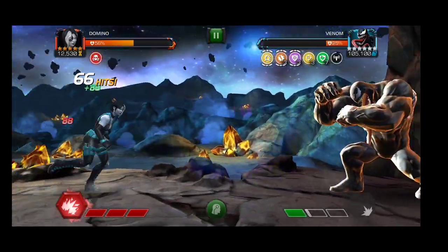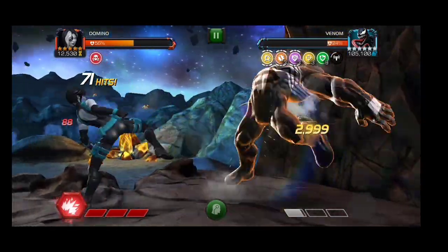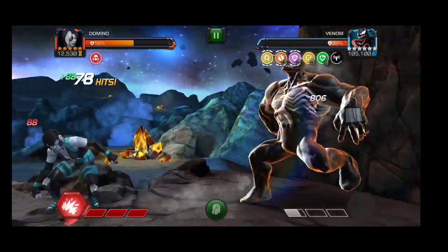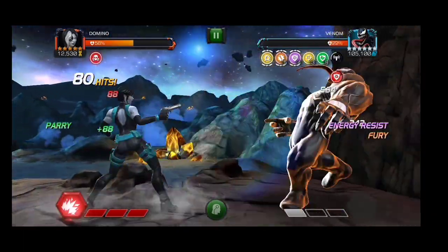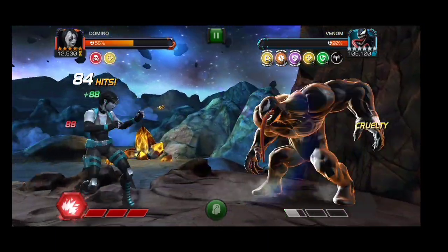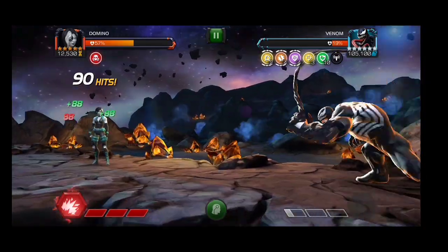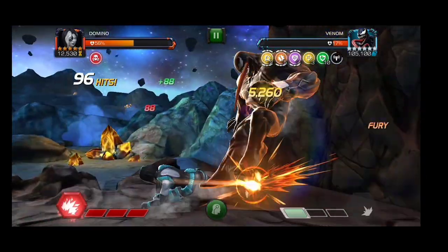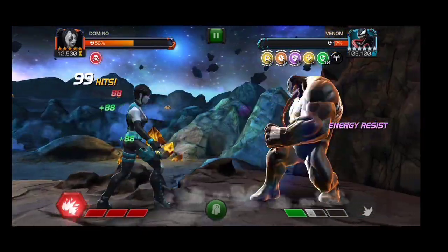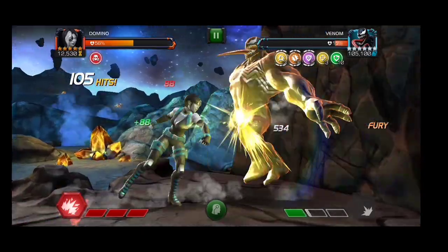The easy way to take this Venom down with any champion is to take him to the wall, take him to the corner, and bait out those SP1s. Try to keep him in that corner for the entire fight. The reason I suggest keeping him in the corner is that the AI acts very active and plays very offensively, throwing SP1s much faster. When you keep him in that corner it will be easier to evade those SP1s because the AI throws them more often than normal.